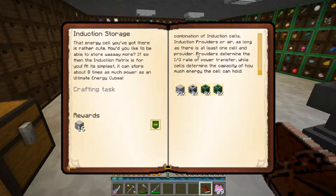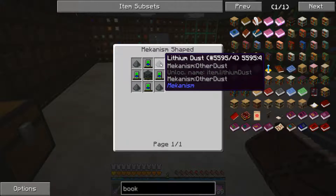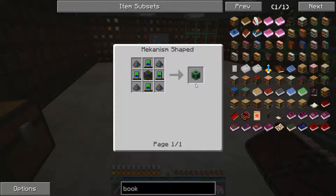Providers determine the I/O rate of the power transfer while cells determine the capacity of how much energy the cell can hold. So we're essentially making a jumbo battery. I've already made 15 of the 16 induction casings. I've left these other things here because these two pieces require lithium dust, which we're going to have to make today. The lithium dust is made in a chemical crystallizer, which we don't have.